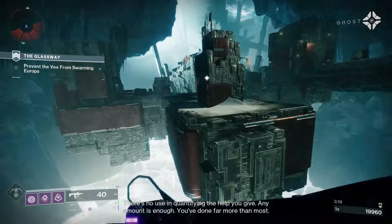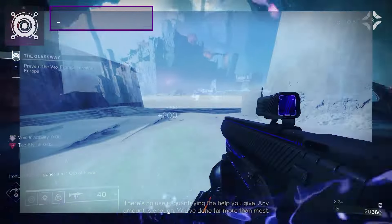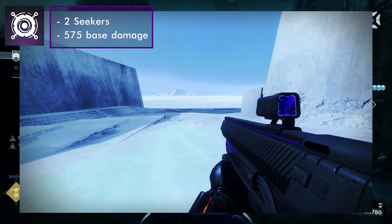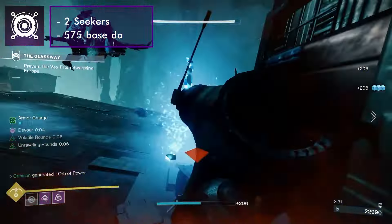Now that we have explained all the Void Verbs and pickups, let's continue by talking about all the Void grenades, as this is also shared by all the Void subclasses. Axion Bolt Grenades releases 2 bolts that seek nearby enemies. This grenade does 575 base damage and has a base cooldown of 152 seconds.